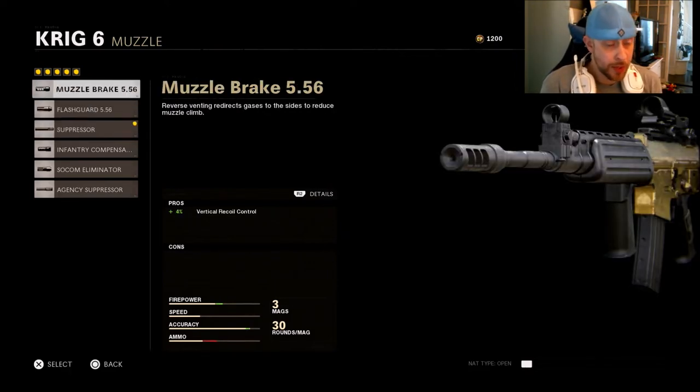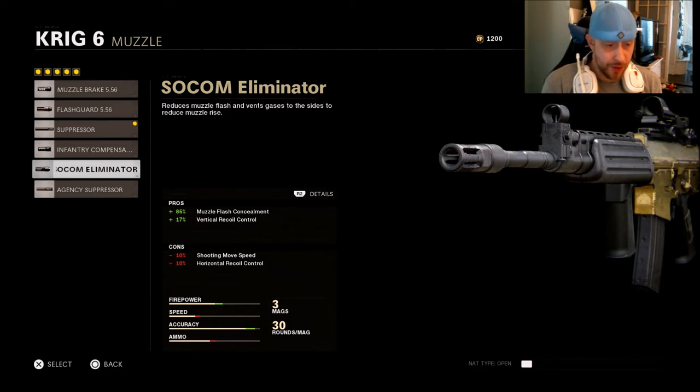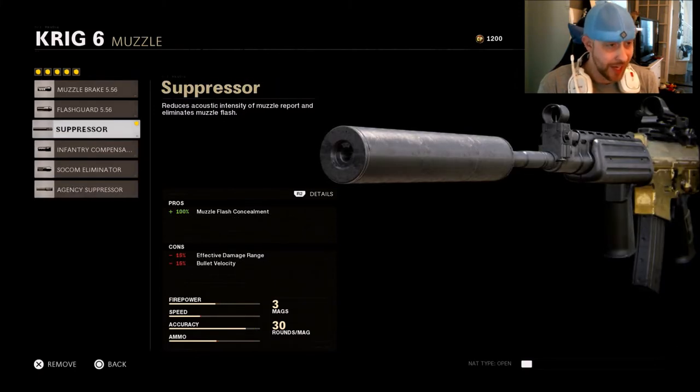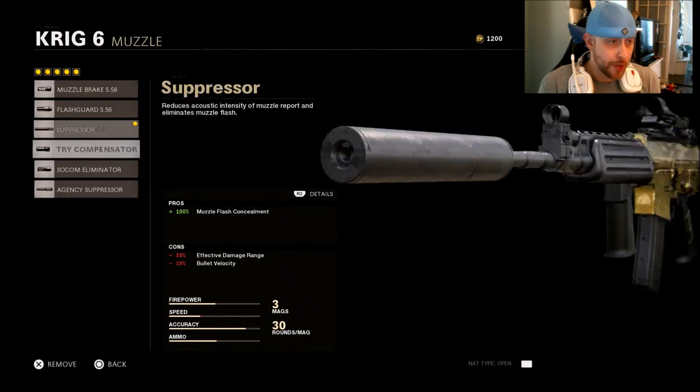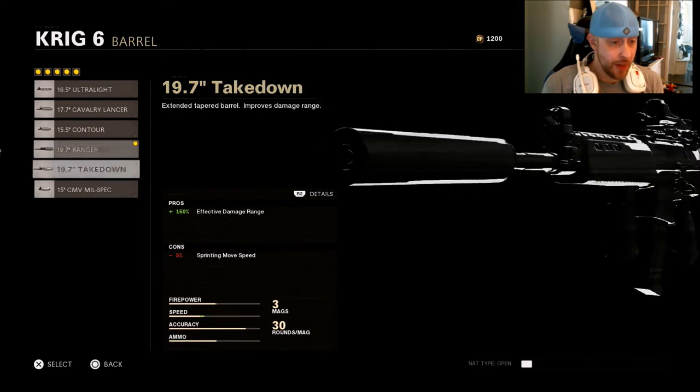If you prefer not to run a suppressor, you could go with the regular muzzle brake for vertical recoil control — no cons, but not a lot of pros either. The Infantry Compensator gives vertical and some horizontal recoil control. The SOCOM Eliminator is another option. The Agency Suppressor has a negative 30% bullet velocity and effective damage range con compared to the normal suppressor's 15% each, which is why I go with the normal one. For the barrel, I'm going with the bullet velocity barrel — I prefer this on all weapons whenever I can.